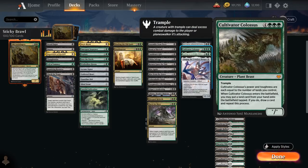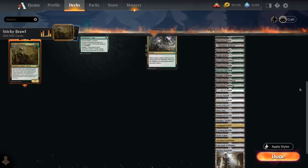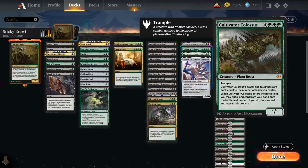Last but certainly not least is Cultivator Colossus — a 7-mana star/star with power and toughness each equal to the number of lands we control. It has Trample, and when the Colossus enters the battlefield, we may put a land card from our hand onto the battlefield tapped, and if we do, we draw a card and repeat this process. We've got over 60 lands in our deck, so we're quite likely to chain together a whole bunch of lands, giving us a massive mana advantage as well as a very large Cultivator Colossus.